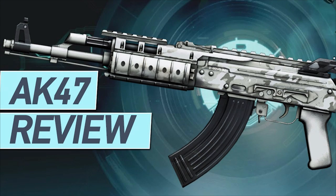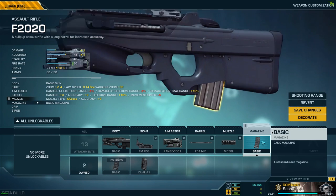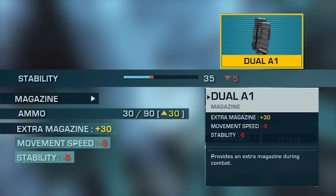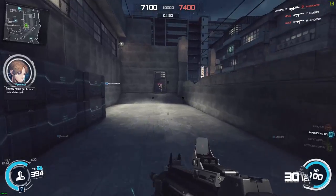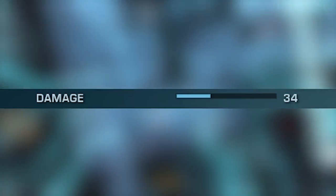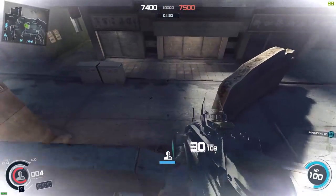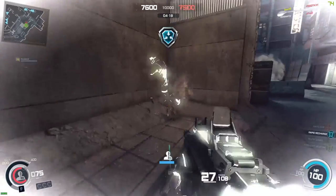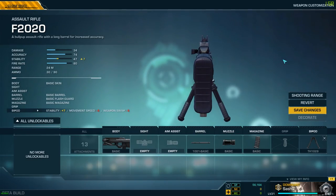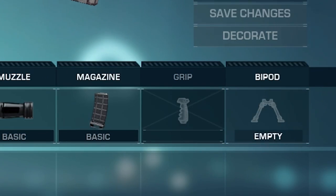For magazine, unlike what I may have said previously, with the F2020 you have to go with the Dual A1 magazine. This weapon has a higher fire rate and you go empty pretty quickly, even though the damage isn't so high — so you may need more bullets on target.